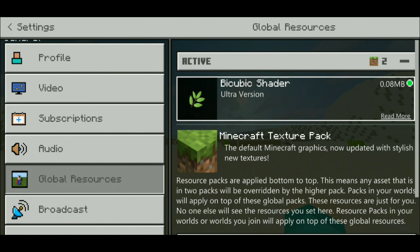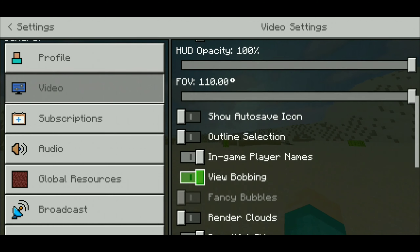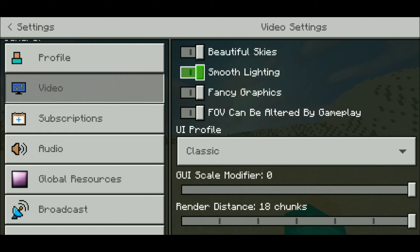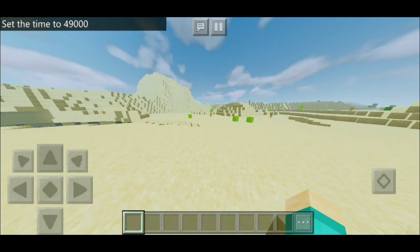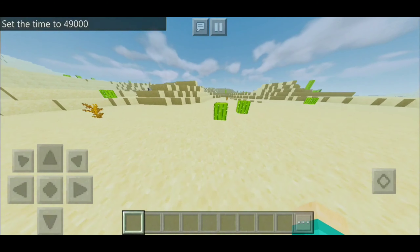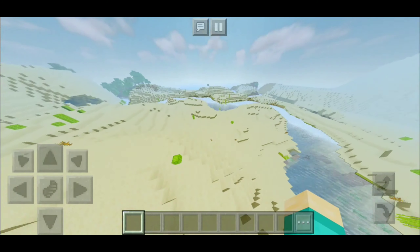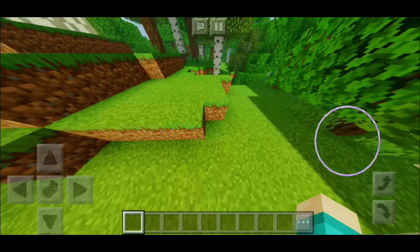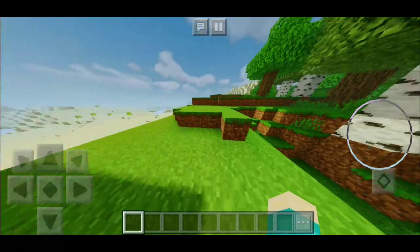On the number four spot we have the Bicubic shader. This is actually the ultra version and it takes up literally less than a megabyte — 0.08 megabytes. My game is actually pretty laggy, so if any of these shaders lag your game, a simple solution is turning down your render distance. I have it at the maximum 18 chunks so we're chopping it down to eight chunks to reduce lag. Right off the bat you can tell this shader is super bright — it really makes everything look way more brighter, especially the sand and the grass. The shadows are far more defined and darker, which is absolutely dope.